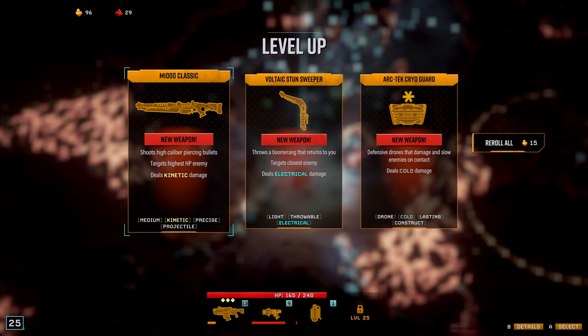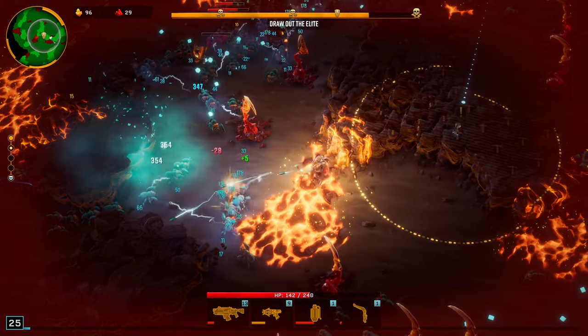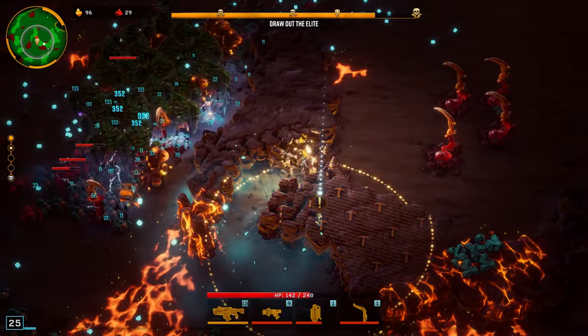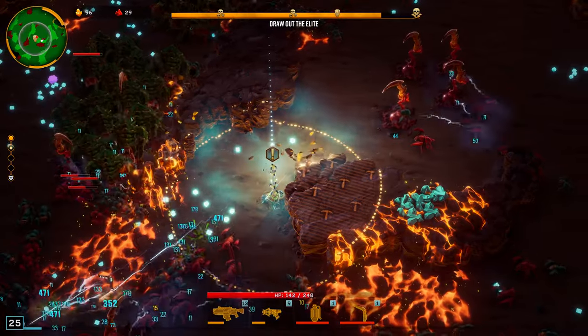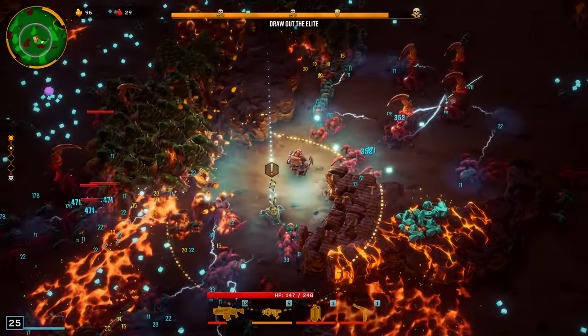Now I might want to get the M1000 Classic to deal with the final boss. Or I can get more electrical. Forget it — time to bring the boomerang! This one's for Carl! Let's just go all electrical, that way when I get an electrical boost — which I've already gotten a bunch — I assume they carry forward and it'll upgrade all of my weapons.